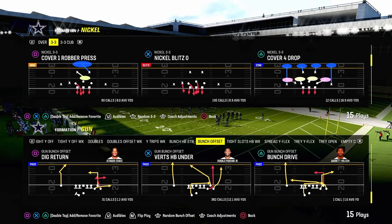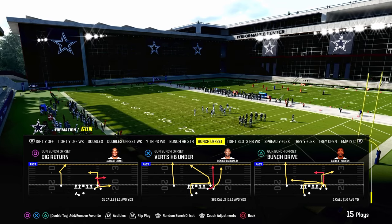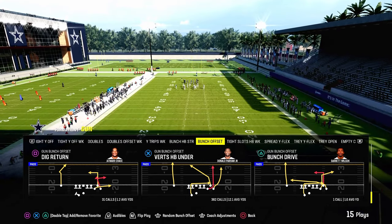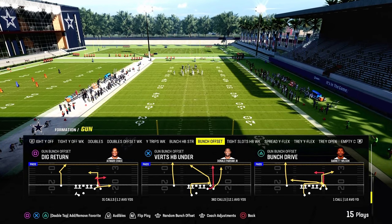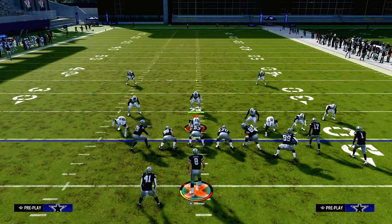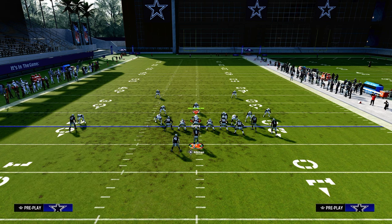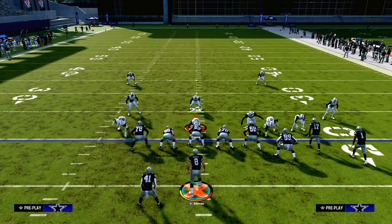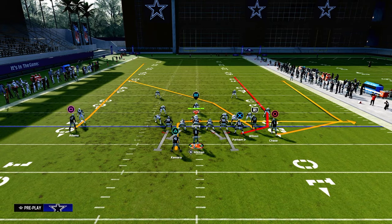Today's video I'm going to show you one of the best routes in Madden 24 to attack the double Mabel meta defense. It is the verticals halfback under crossing route out of the play bunch offset in the Bengals playbook. You can find this play in a lot of different playbooks, and this is an absolute incredible play with a lot we can do this year. This setup is probably one you haven't utilized, but it's one of the best route combos for the current offensive meta.